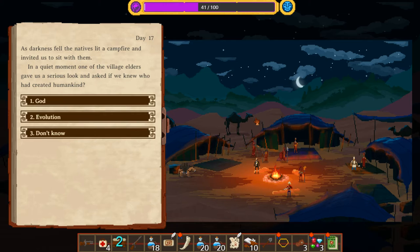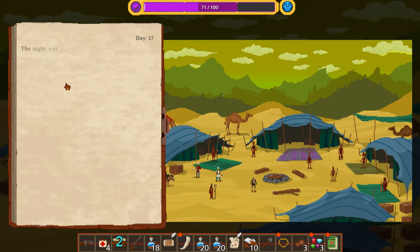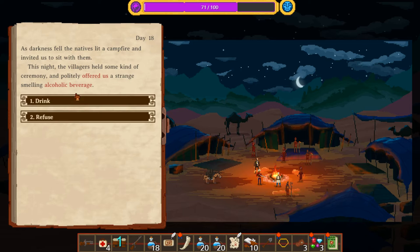In a quiet moment, one of the village elders gave us a serious look and asked if we knew who had created mankind. None of our crew members are particularly religious, so I'm going to say evolution. In our opinion, humans were a natural result of evolution. He nodded quietly as he listened to our explanation. The wedding ritual was still ongoing — the villagers were dancing and celebrating young love. Leaving now would still be considered a great offense. Will they let me rest one more time for free? They will. Then they're going to try to get us drunk and I will refuse.